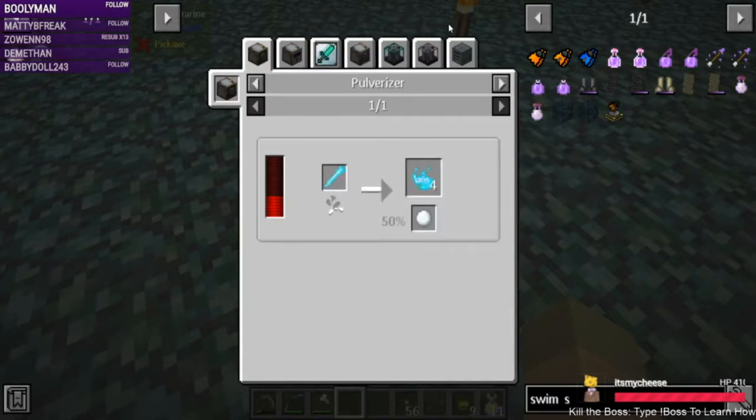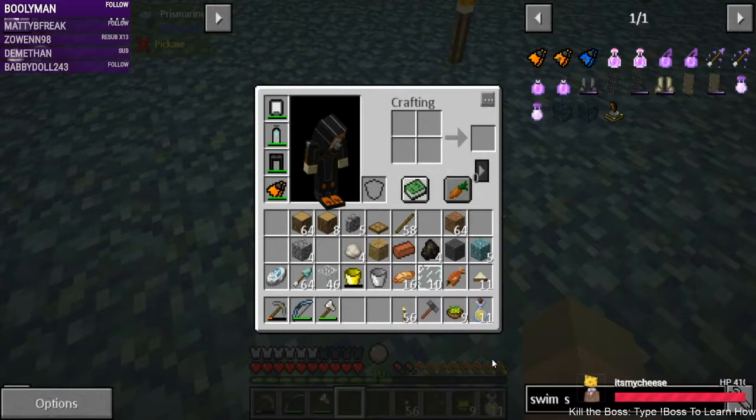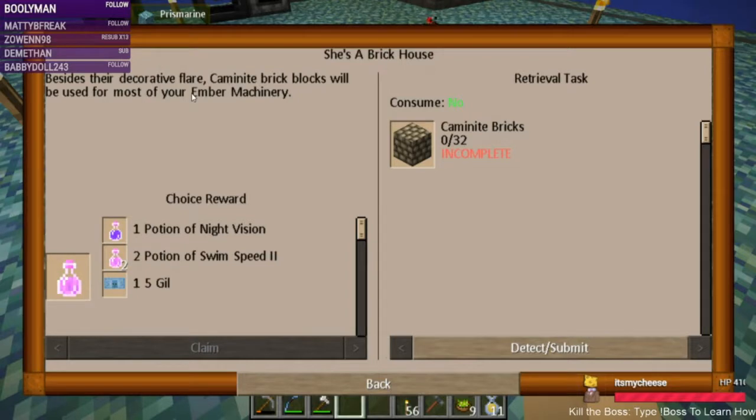We can pulverize Blizzes whenever we see them — yeah, that's a ways off. Down please, thank you Hermes. Good to know. Okay, back to what we were doing — we could definitely do this though, decorative flare can be used in your ember machinery.